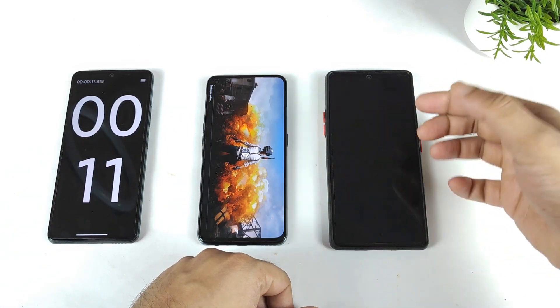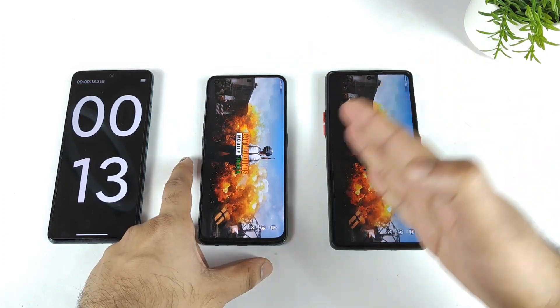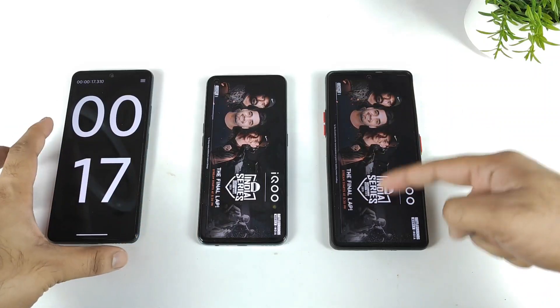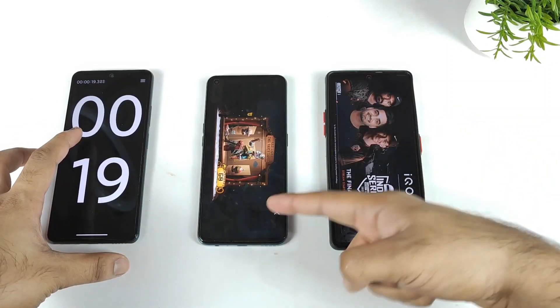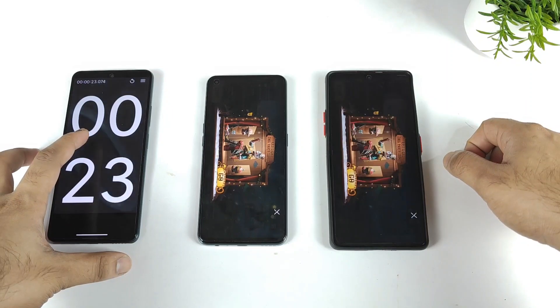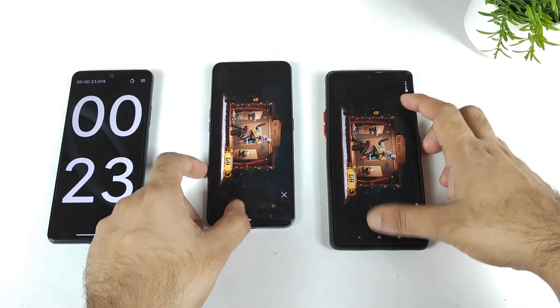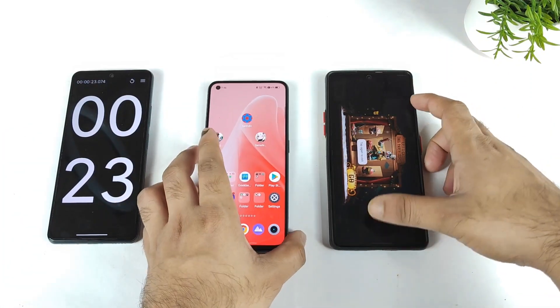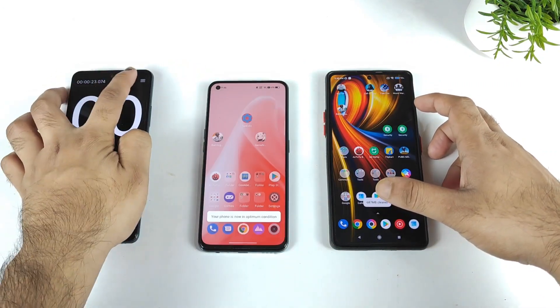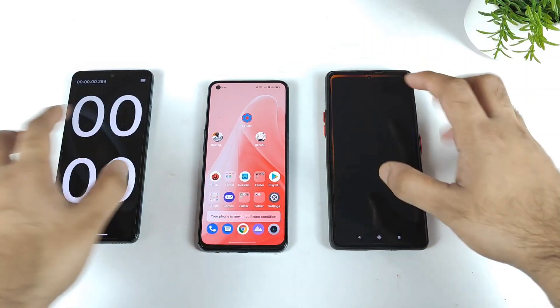It looks a little bit faster than before — the gap has decreased. 19 seconds versus 23 seconds, not bad, a few seconds saved. It's still taking some time to load the home page. This is the final round of testing between both phones regarding speeds.